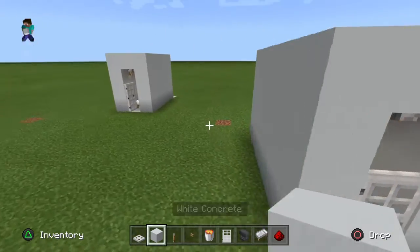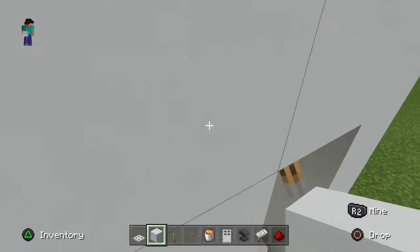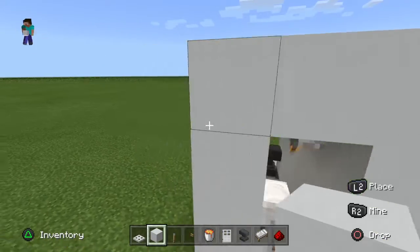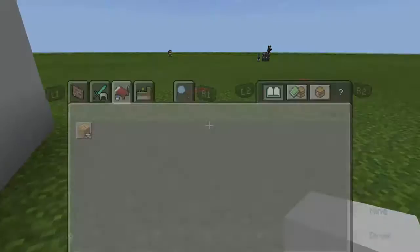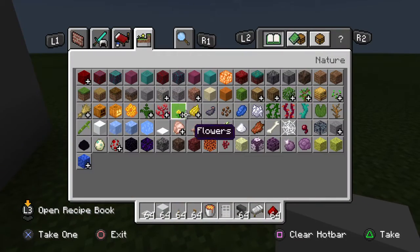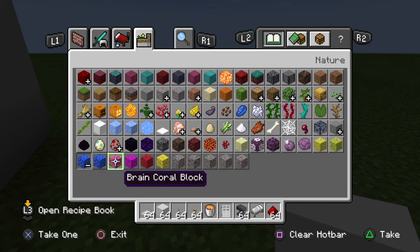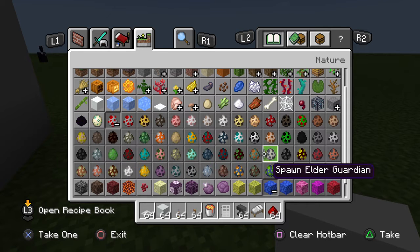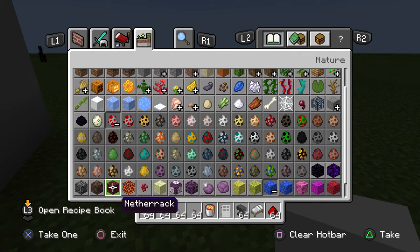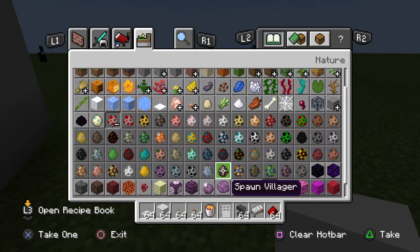And this is how to build your small villager trading station. Just for a bit of fun, we're going to showcase what this can do. I'll spawn a villager — I should have figured out where the spawn egg was beforehand. I think it's one of these down here.